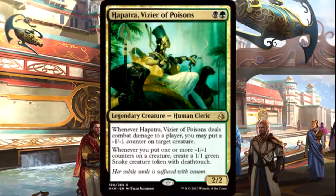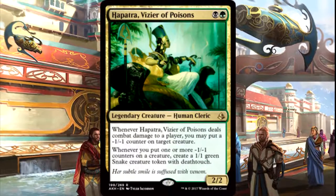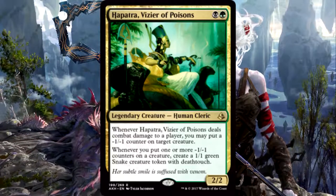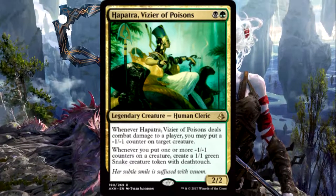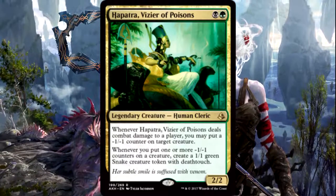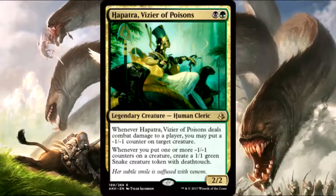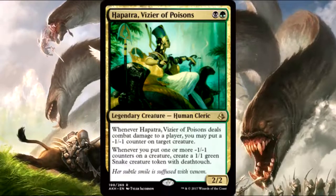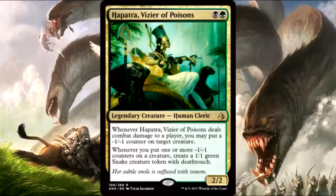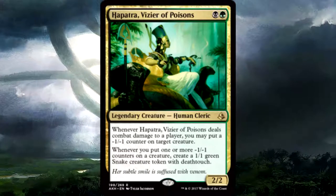Overall, Hapatra is pretty good for infect — probably the best infect commander. She reduces infect's weakness in the late game due to all the deathtouch blockers she creates, and she has great synergy with the minus-one-minus-one counters that come from infect. Because your creatures deal damage in the form of minus-one counters, you get one-one deathtouch snake tokens, and people aren't going to want to swing into you on the ground.